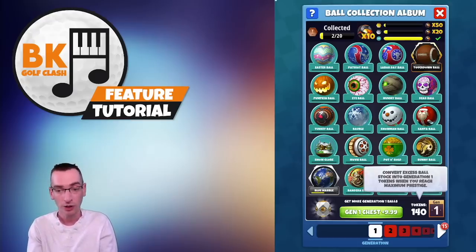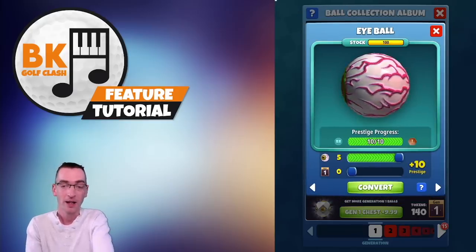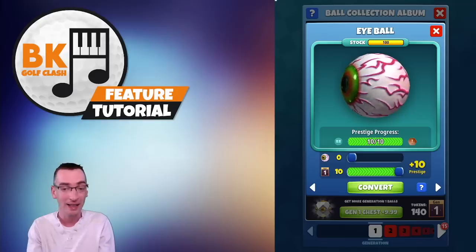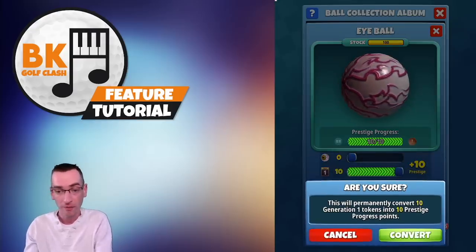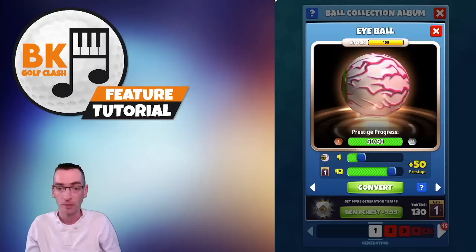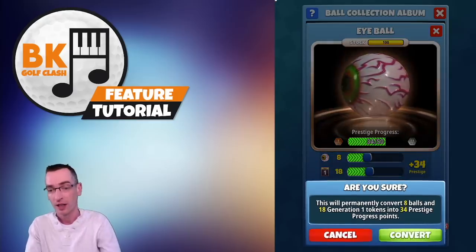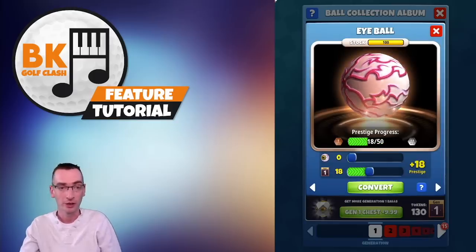Once I've got those tokens I can use them on other balls. If I want to get my prestige level up on these eyeballs I can manipulate both sliders — one controls how much ball stock I want to convert and the other controls how many generation tokens I want to use. You can mix and match: I could convert just 10 generation tokens into prestige and I'm already at bronze level, or I could use a combination of some generation tokens and some balls as well. You can tailor how much you want to convert and how much surplus ball stock you want to convert into generation tokens to progress through your prestige levels.